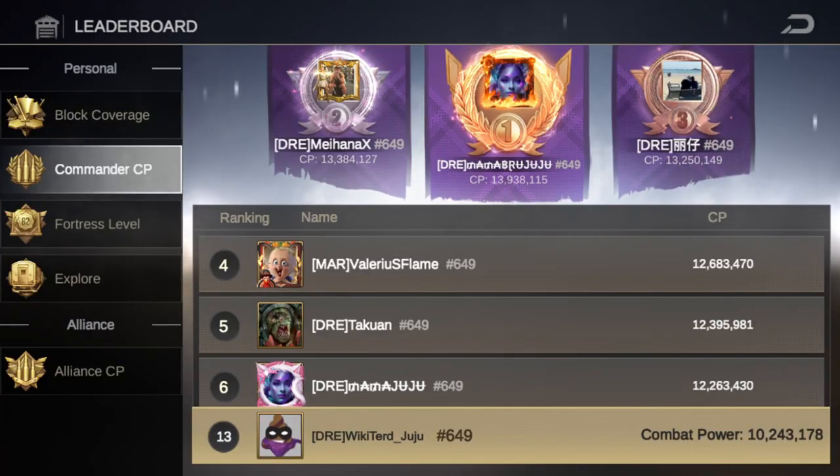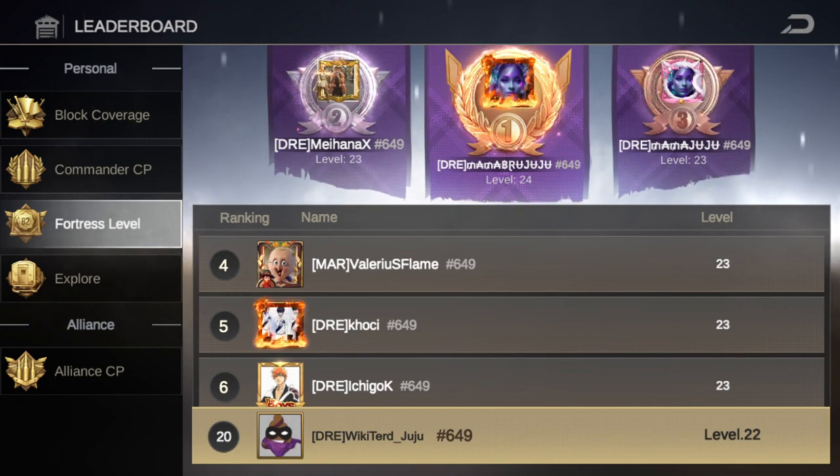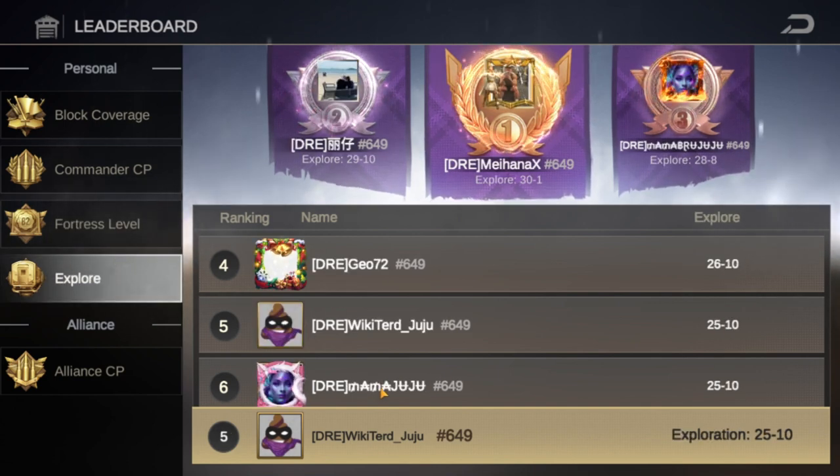I also thought it would be relevant to show you that just because you're not a top rank CP player doesn't mean that you can't use this strategy and progress further than other people at a higher CP level than you. I'm currently rank 13 for CP on my server. For fortress level I'm rank 20, but in explore I'm rank 5, and this means I'm going to be earning more memento coins per day than players who are higher combat level and higher fortress level than I am.